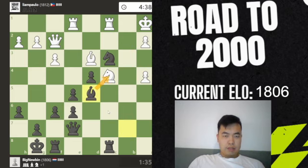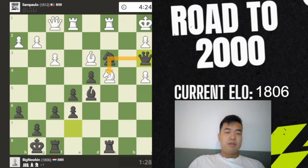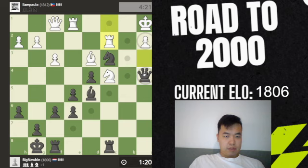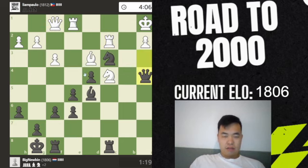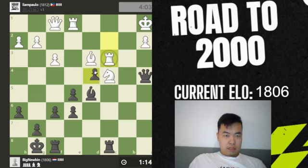Bishop here, attacking this twice. There's the back. Queen here — blundering! Why am I so... and he doesn't even see it. That's insane, what just happened. That's absolutely insane. I just got rewarded for blundering my queen. That was... what happened there? How long did I think about that move? Six seconds. And then I realized that I blundered. Absolutely insane. That's horrible.